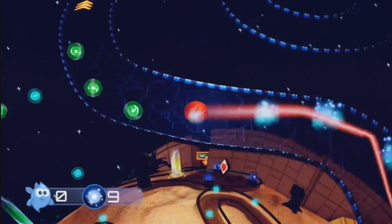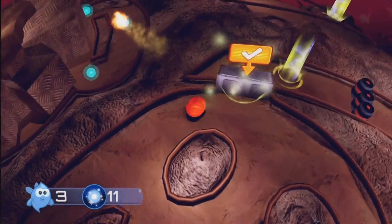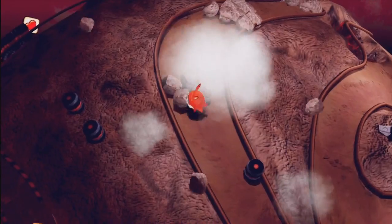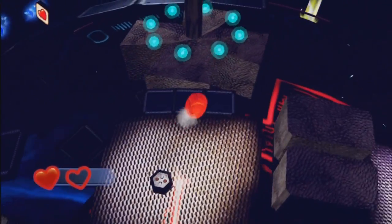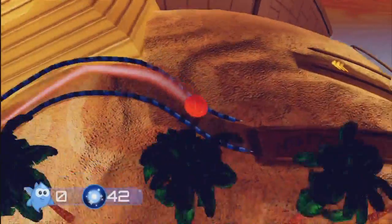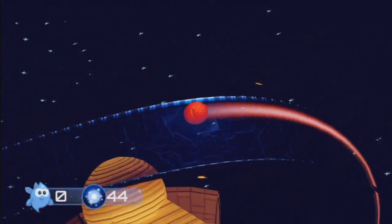Being an action-rolling platformer, Armillo has you taking control of an orange spherical space armadillo and guiding him through puzzling obstacles in an effort to save his brother and take down the nefarious dark boss threatening their world. Combining elements from Super Mario Galaxy, Marble Madness, and even a hint of Sonic the Hedgehog — since the character obviously rolls and can spin-dash — you get a wacky little adventure that stands out from the array of other titles sitting in the eShop right now.